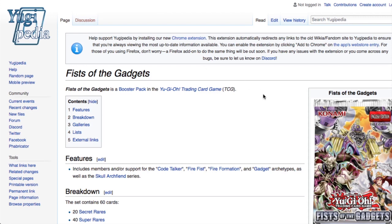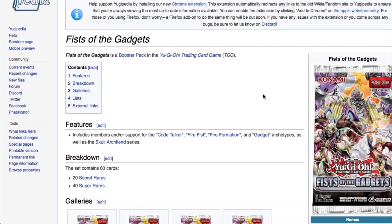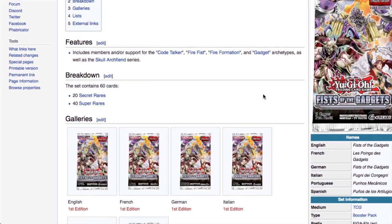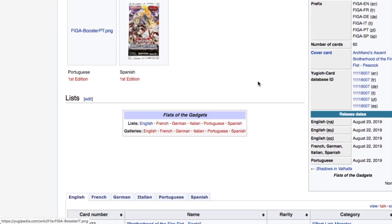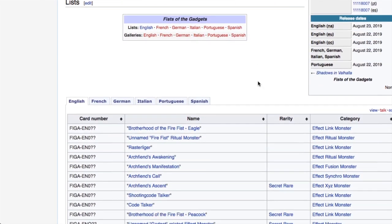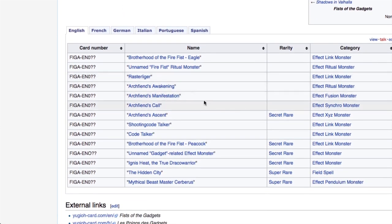The week after that — August 22nd — we get Fist of the Gadgets, and I'm super excited because I can't wait for the new Fire Fist support. It is a 20-secret, 40-super-rare set, which means you're probably going to get one secret of certain kinds you're trying to hunt per every other box. We haven't got a full rarity breakdown yet but we have Brotherhood of the Fire Fist - Eagle, which will likely be a secret.